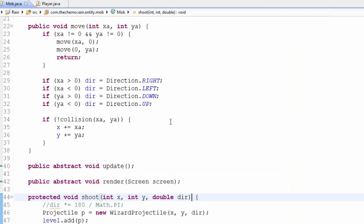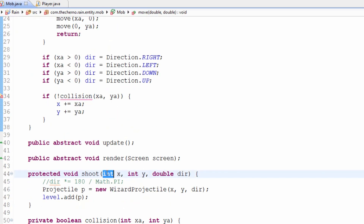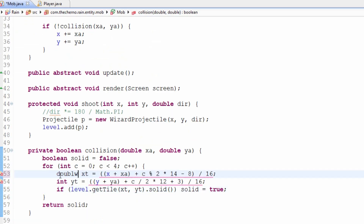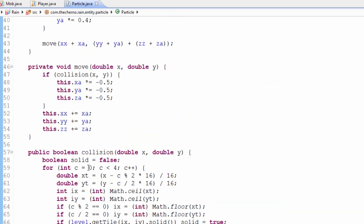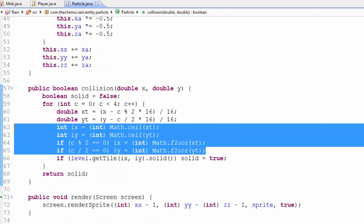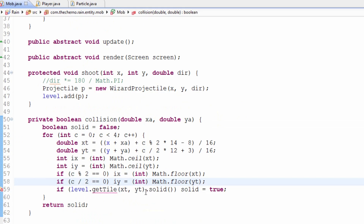The first thing we need to do is make XA and YA doubles, and make sure there are doubles here as well. We've done this before for particles — if we go into the particle code, you'll see that in the collision code we've got doubles and then integers cast to it. We might want to copy and paste that into mob and change this to be IX and IY, and also change our collision to be proper as well.